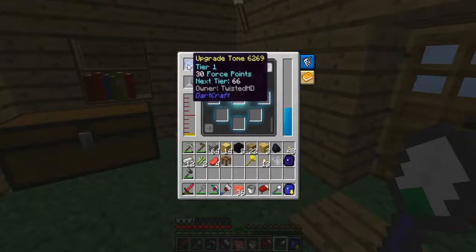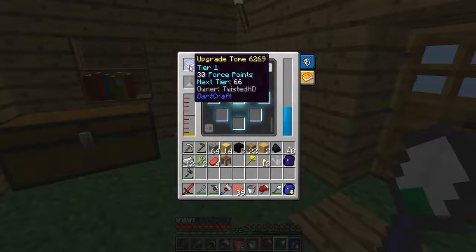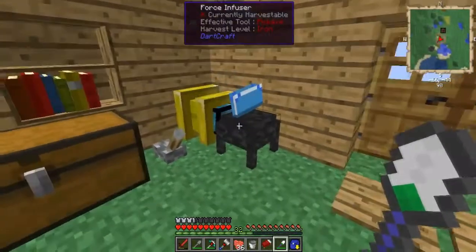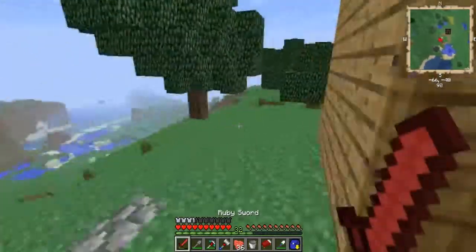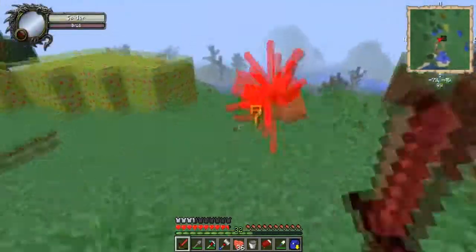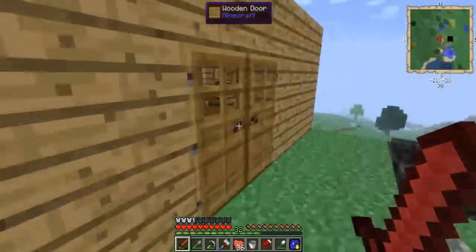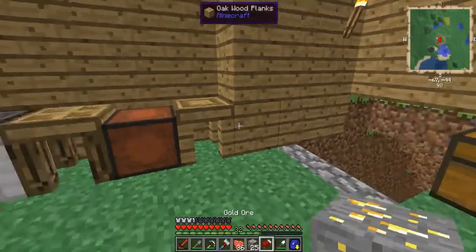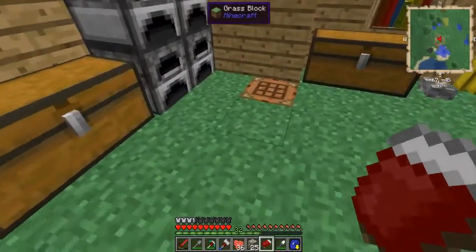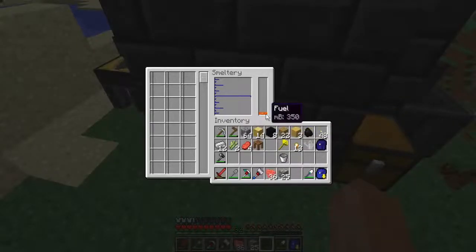I'm going to wait for this and do some enchantments off camera, then upgrade the tome so we can use more enchantments. I hear a spider — let's go take care of it. It didn't drop anything — not nice. I have a lot of gold I want to put in the smeltery. We're running low on lava, we need to go collect that as well.